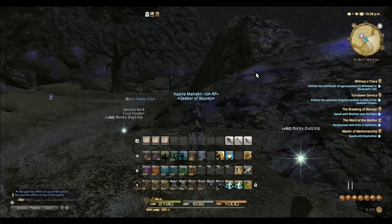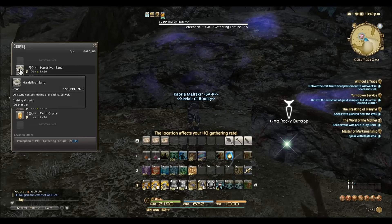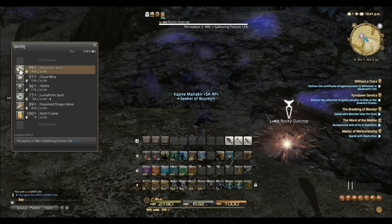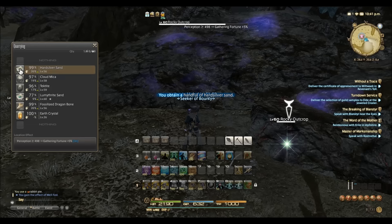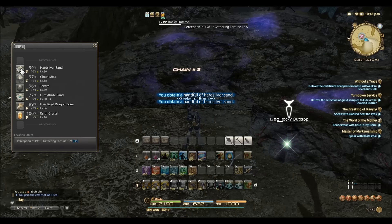To help increase your gil per hour rate, you can use a handful of tricks, such as flying or sprinting to your next node, but also using King's Yield when appropriate. If you are still leveling, then use Sharp Vision to increase your chance to gather, and this will probably be your best option.